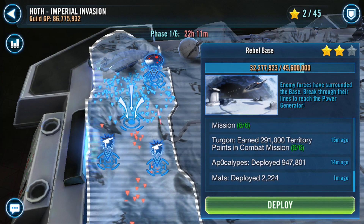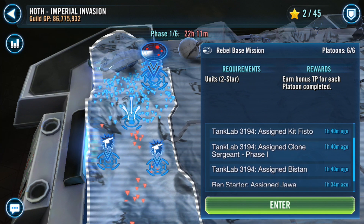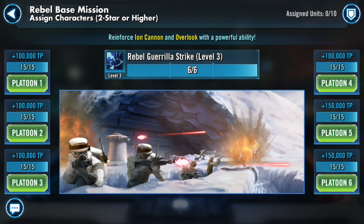All right, so we made it. This is Rebel Base — this is a territory in phase one, and the only territory in phase one. On the right you can see our guild is at two out of three stars, currently at 32 million territory points. With a little boost we can go up to the max, which is 45.6 million, and then we'll three-star it. You can also see an activity log of what's been happening and who in your guild has been doing what. This is a platoon mission.